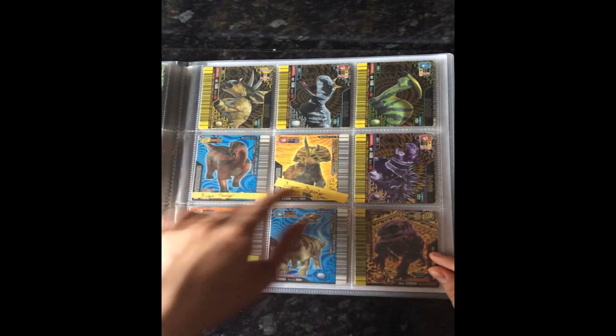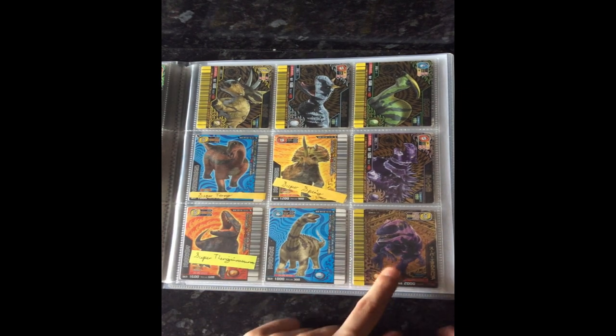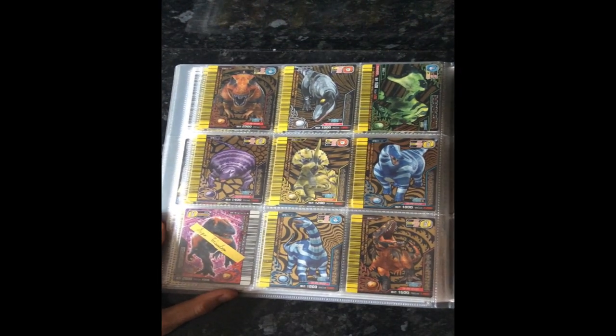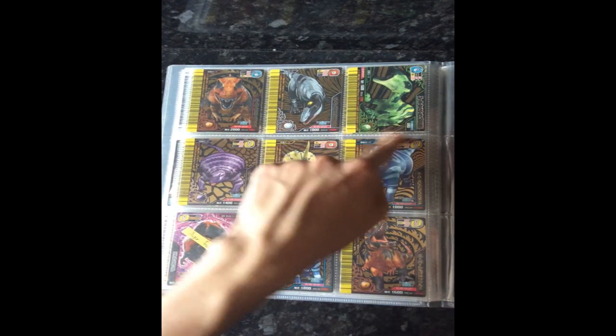And then on here we've got the anime supers: Chomp, Ace, Paris, and Tank. And then I have Super Eocarcaria here. And then on to the normal supers, which I have pretty much most of. Tyrannosaurus, Majungasaurus, Shantungosaurus.